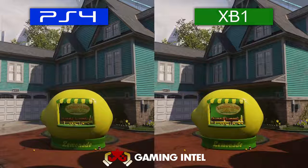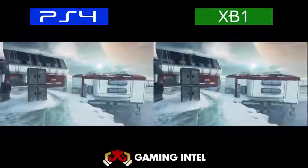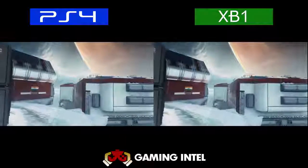Everything else looks about the same in detail. And finally, going into the map Frontier, there's really no detail changes except there's some extra light added to the PS4 and a couple of color changes as well. But overall, these are really just minor changes, and you won't notice them unless you really focus.